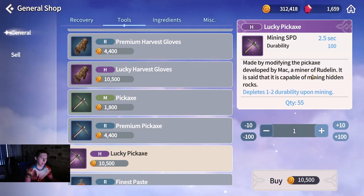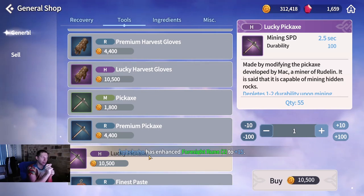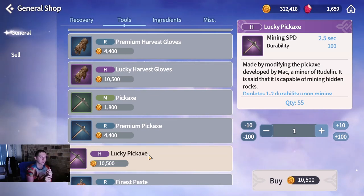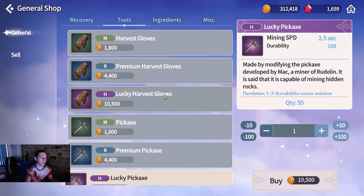If you want to manually farm in the open world for products to put on the exchange, the Lucky Harvest Gloves and Lucky Pickaxe are expensive - like a million gold for 100 of them. However, you will get your money's worth. These are much better than the regular pickaxe because you can farm quicker and you get 100 durability instead of 40 - more than double the durability for just a little over double the cost.